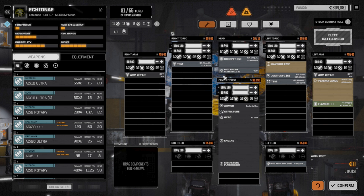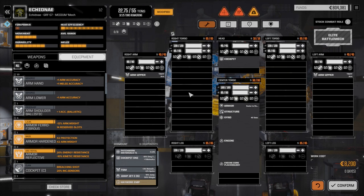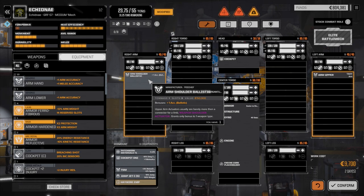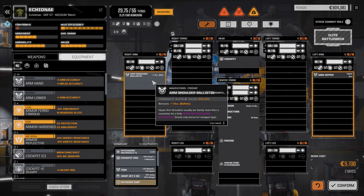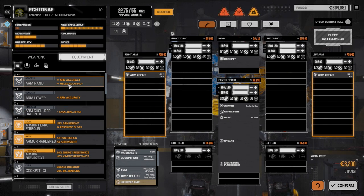Let's go to our Griffin now and refit this guy. We had a 250 engine in the Hunchback - I'm thinking we might go a little lighter because I want to give this guy more punch. First, strip everything off him. I want to add an arm shoulder ballistic to this arm - it's got plus one ballistic accuracy. But wait, this would work better on a Blackjack or something; it's a bonus to one weapon type so it's really not going to work on this mech.